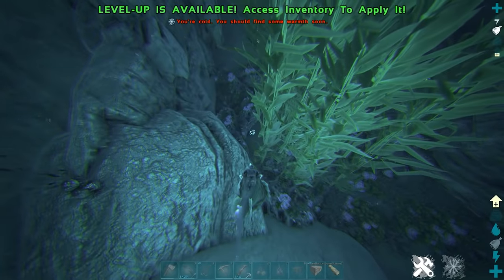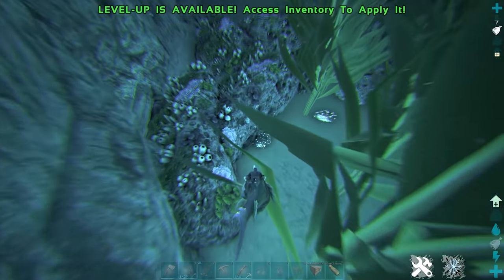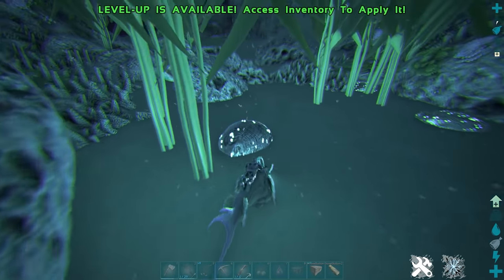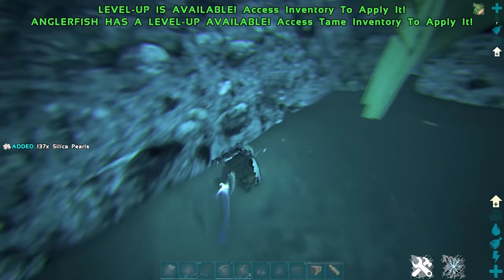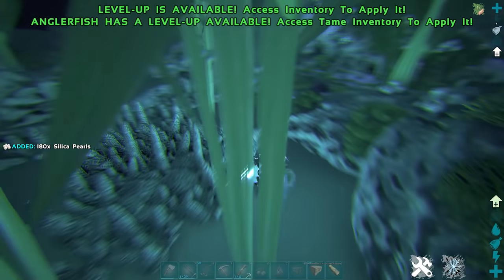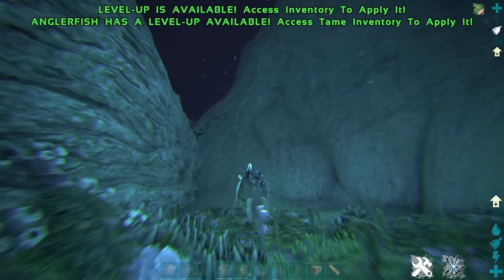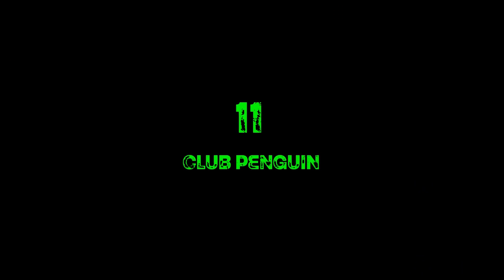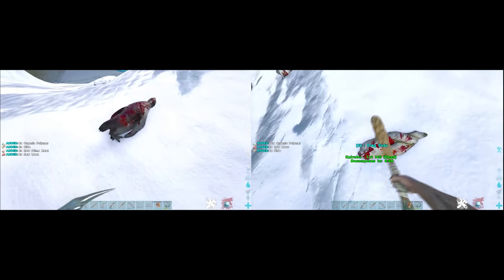Tip ten: eventually you're going to need to go into the ocean to get silica pearls. If you're going in just for silica pearls, get yourself an Anglerfish — the only dino that can harvest silica pearls without you having to dismount. It'll harvest them a lot faster than you will, so you spend as little time in the ocean as possible. It can be a little awkward to tame, so make sure you familiarize yourself beforehand.